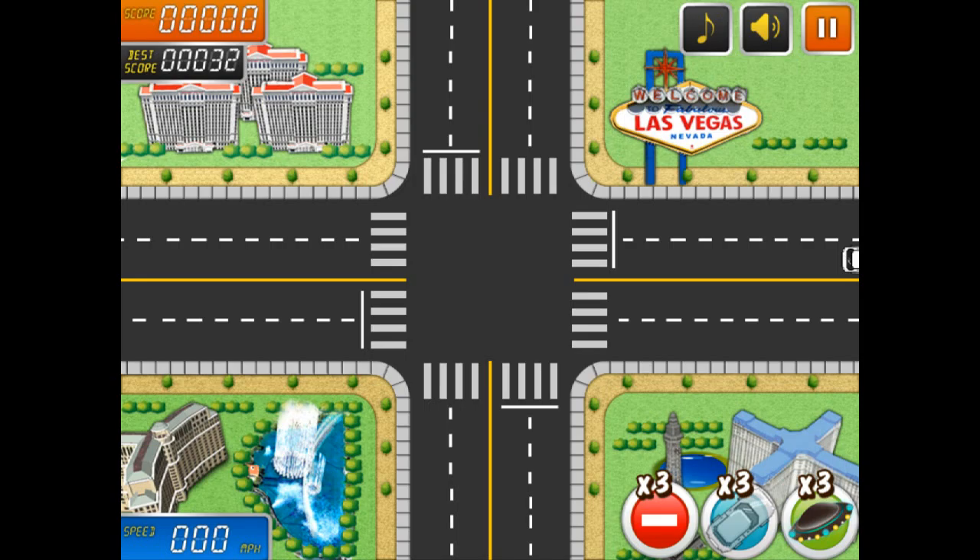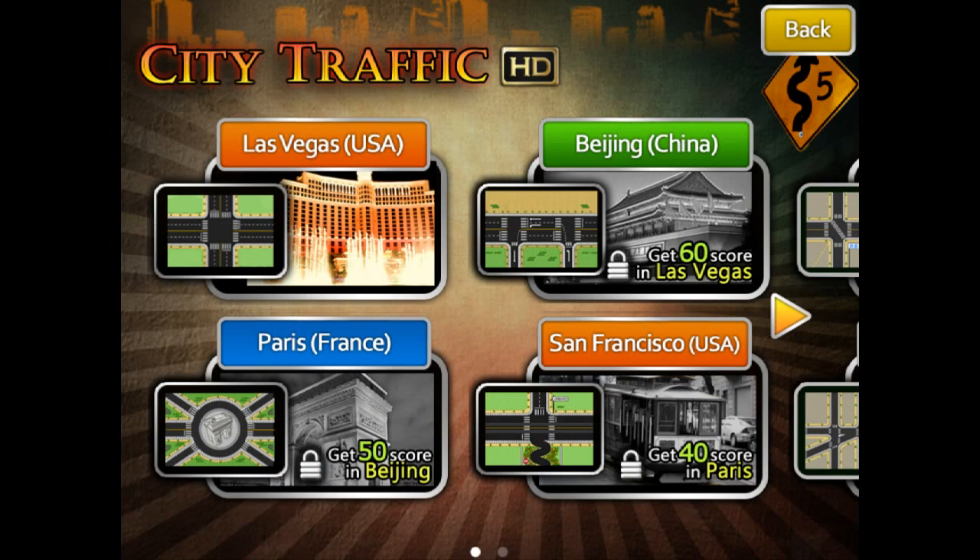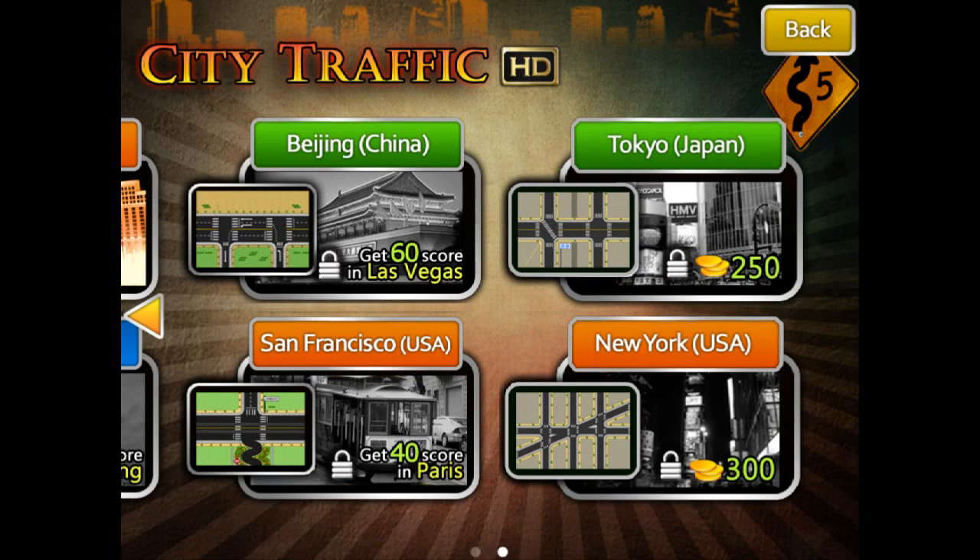Next up is a game — this is a universal app called City Traffic HD. Controlled traffic in six cities. Basically, you have an intersection and cars coming from all different directions. You're able to stop the cars and speed the cars up — those are your two choices. They're all careening into this intersection, and you have to make sure they don't crash into each other.